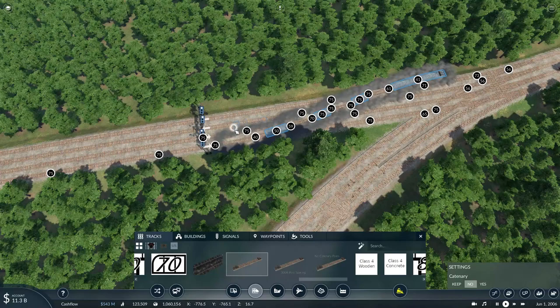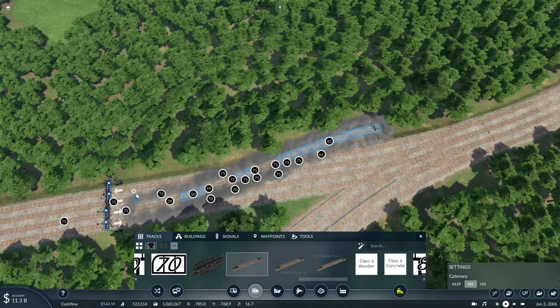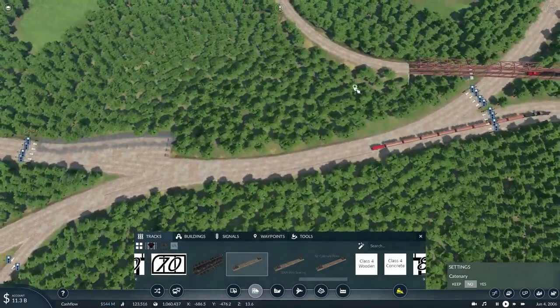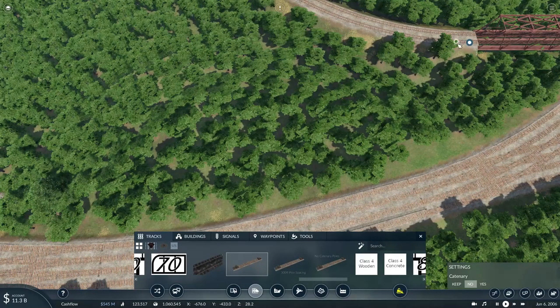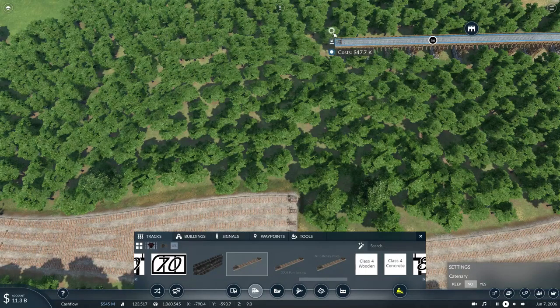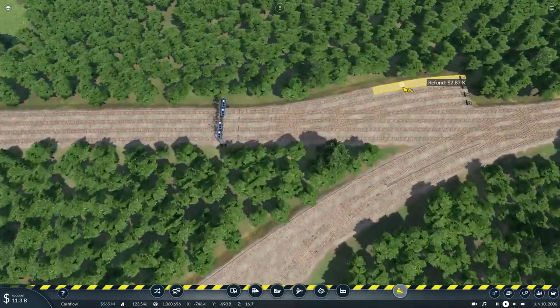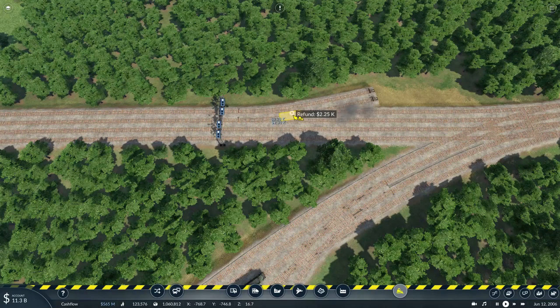Let's just try this out and see what happens. I'll basically move this track over this bridge in order to get some room. Shouldn't be too difficult — just simply deleting these tracks and trying not to delete any of the mainline track, otherwise my trains will get stuck in the middle of nowhere wondering where to go.